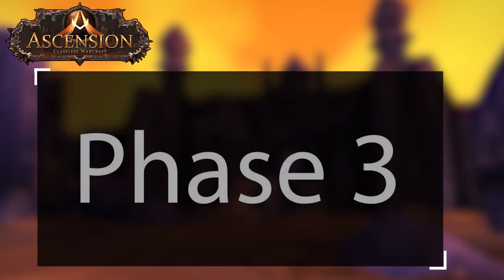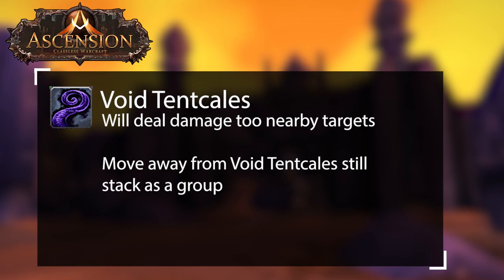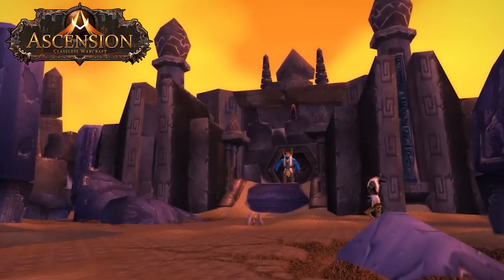In the third phase, when Osirian reaches 30% HP, void tentacles will spawn all around the area. Tanks must move the boss avoiding tentacles as they spawn. The raid will want to stay as stacked as humanly possible during this step. If the boss starts getting too high on damage buffs, you can start having meteor targets run out of the raid to die by themselves.